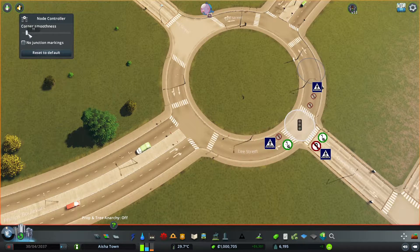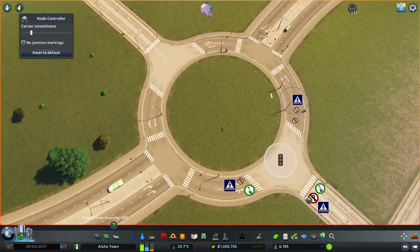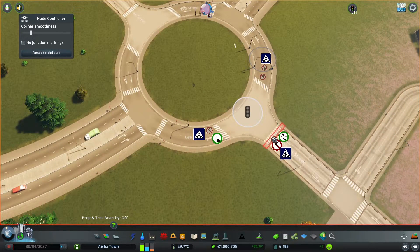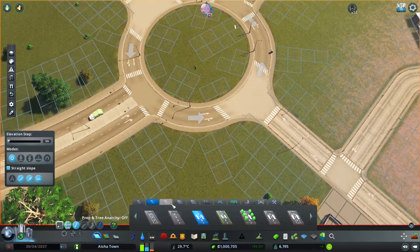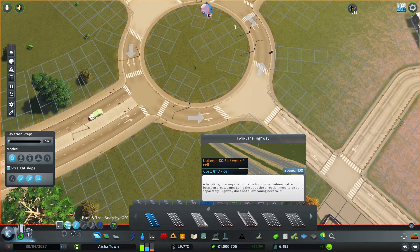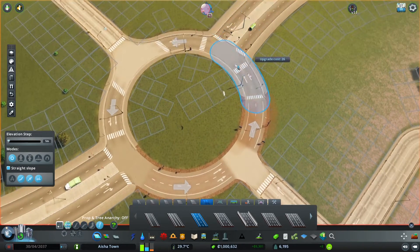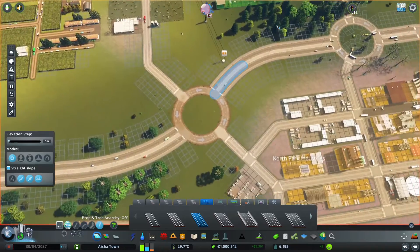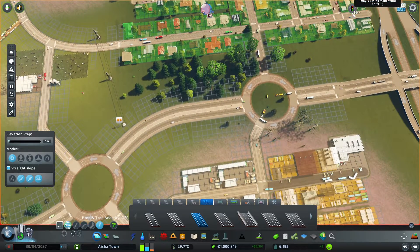This is one way of doing it. You can also remove the pedestrian crossing paths if you want. Another thing I'm going to do here is upgrade the roads — using a highway road instead — so that we don't have crossings in here. This is a proper highway road, and later on using Traffic Manager: President Edition you can edit it and set a more realistic speed limit.